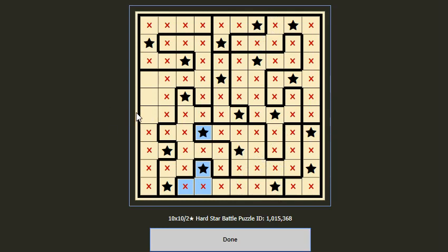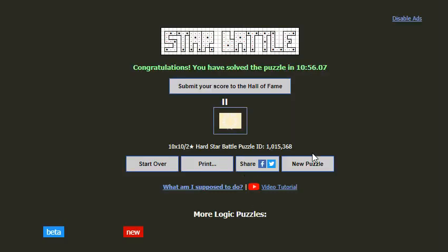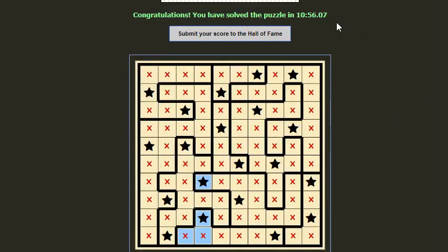We were lucky to choose the right option during trial and error. For the whole grid, we don't see any inconsistency, so now we are done! I used almost 11 minutes to solve this. Thanks for watching — if you think this helped you, please subscribe to my channel. Thanks!